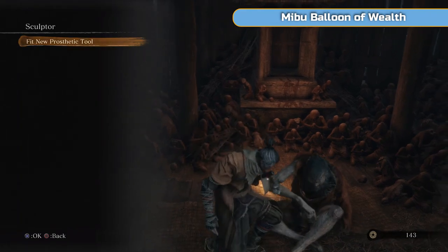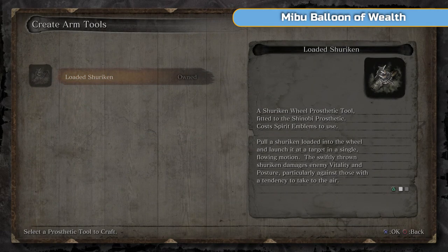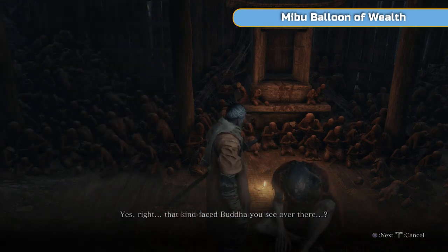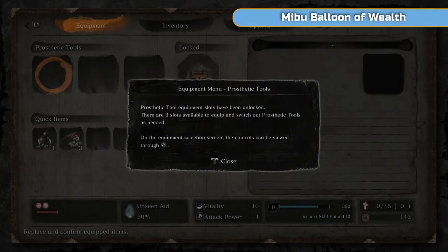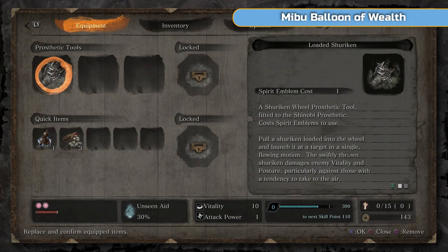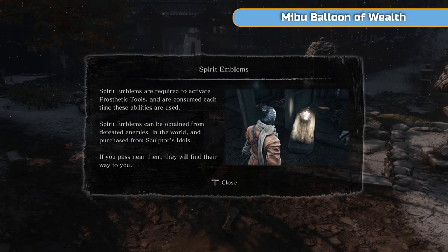This is the loaded shuriken, which is pretty useful for killing certain enemies from a distance — dogs and things like that. It will come in handy especially for the second main boss. Some of them I don't really use, but it is one of the ten we need. You can have three loaded and ready. So once you see the sculptor and have them added, you can put them in your inventory.